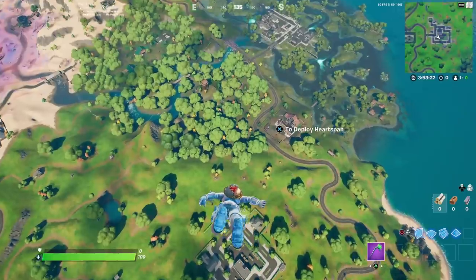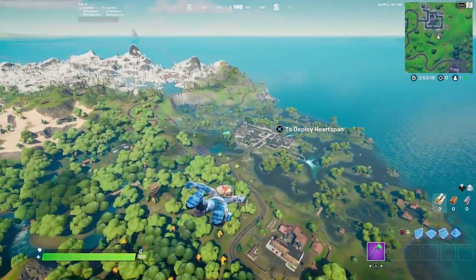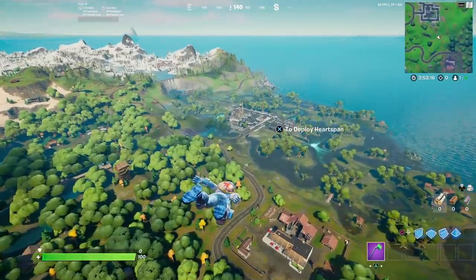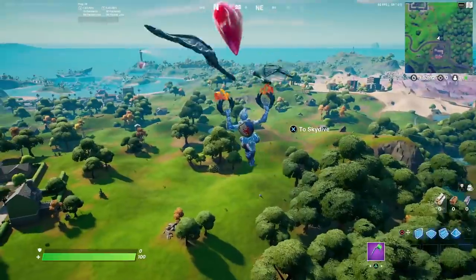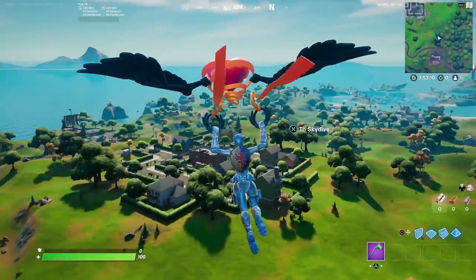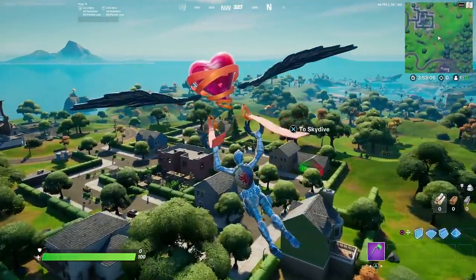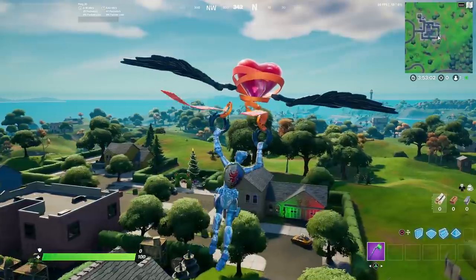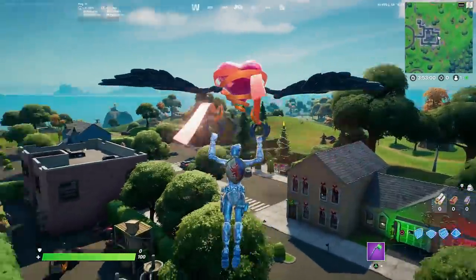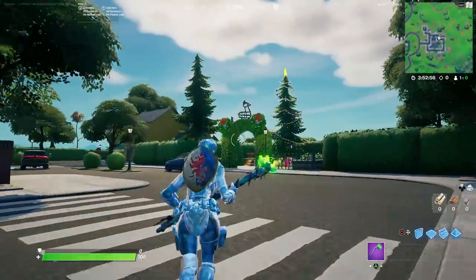Now either grab a car or wait until your next match, or if you're in Team Rumble you should be able to just build up and use your glider. The very next location we're going to be going to is over here at Holly Hedges. You can easily get to Holly Hedges from Salty Towers — just fly into the very middle of the map and in the park there you're going to see another holiday tree, so that should be two out of five.